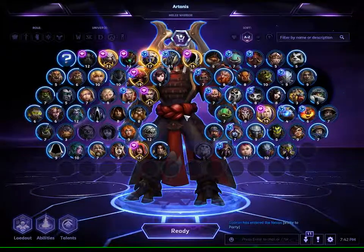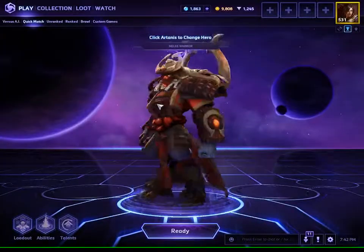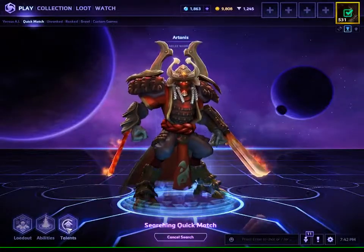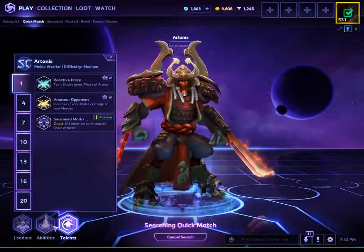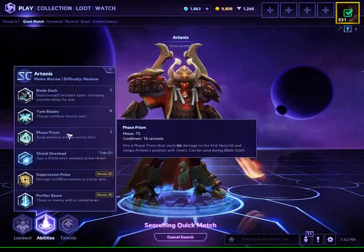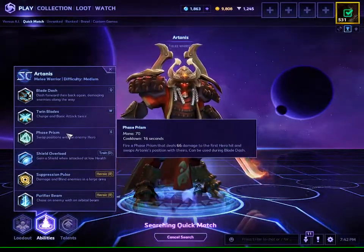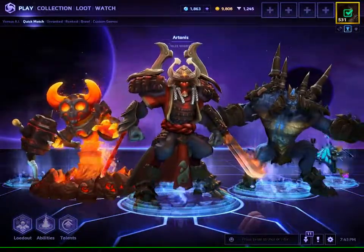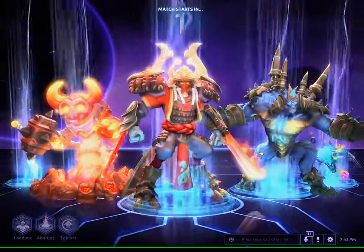Hello everybody, next up on our A to Z series is Artanis. He's been in the game for quite a while and was out of the meta for a long time. They made a change: his last ability can now be used during Blade Dash. You can Blade Dash — a swipe ability that lets you go out and back in — and now swap a player in the middle of that, so he has a lot more repositioning tools than before.